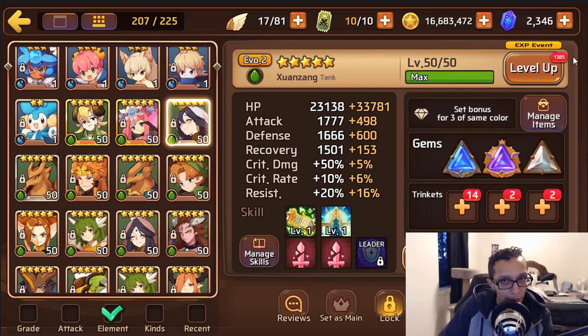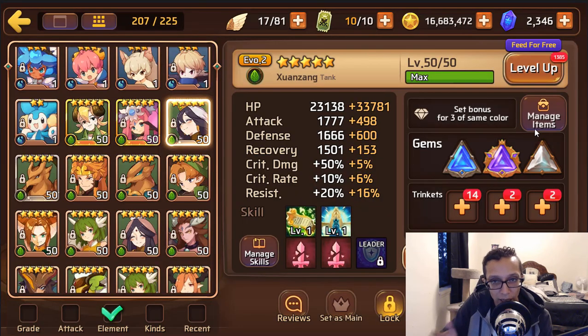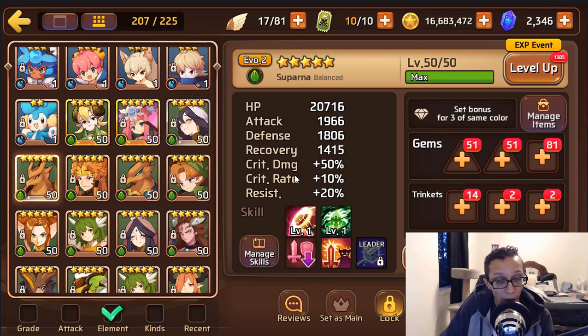She's a tank type so triple HP is okay, or you could throw in a defense and aim for more resist. Just let her have at it — her main focus is debuffing and that's all she's here to do.